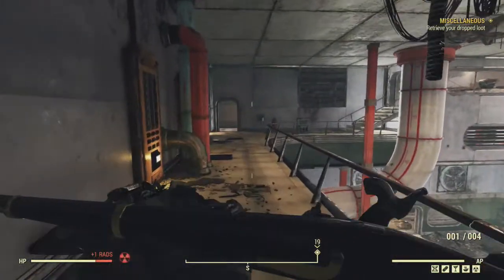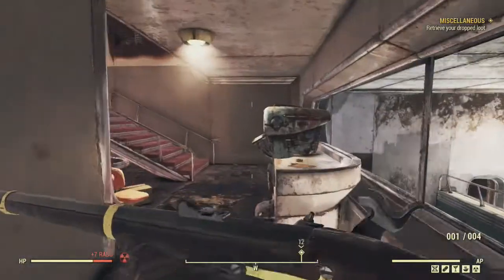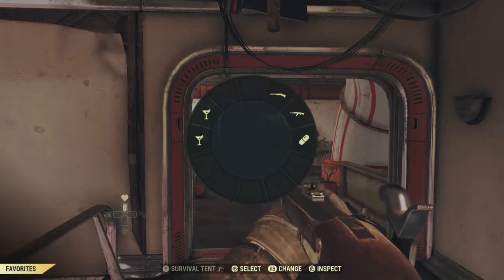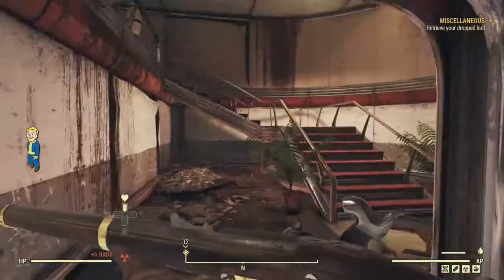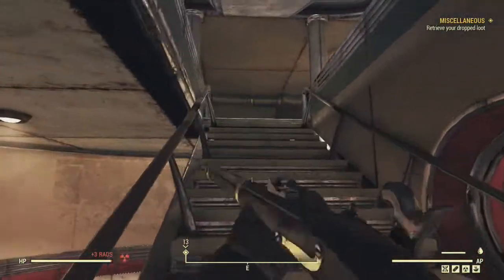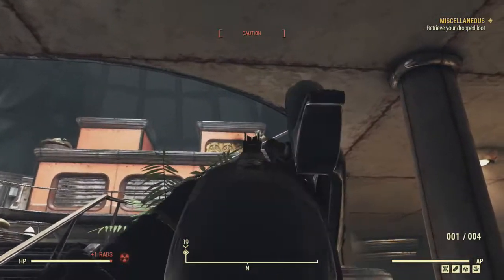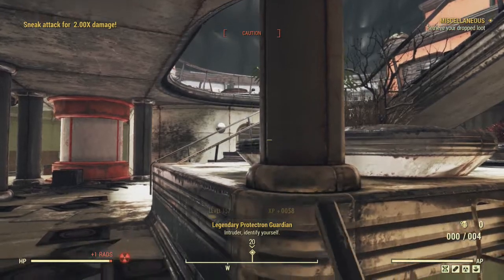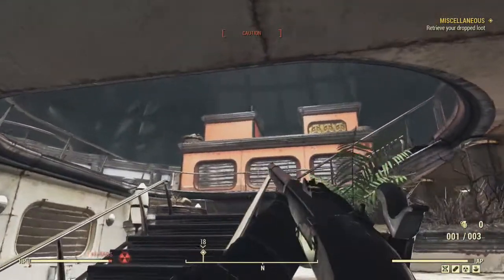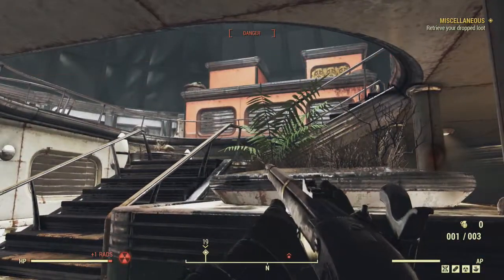I hate hacking terminals and doing locks. They should really just let you shoot locks open — there should be a perk: shoot locks open with a shotgun or explosives. Oh, there's a legendary! And he's a three-star — well, this might have been worth it. Let's see if he gives me a one-star item.